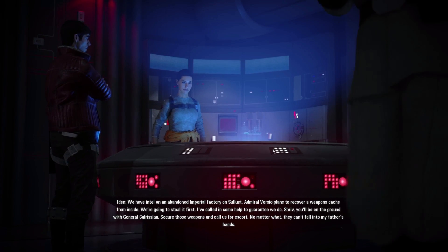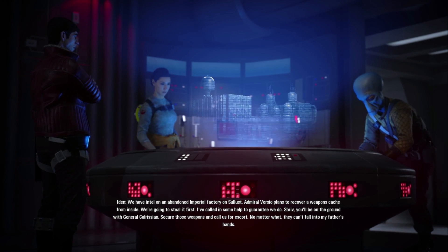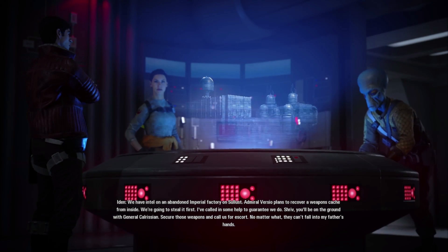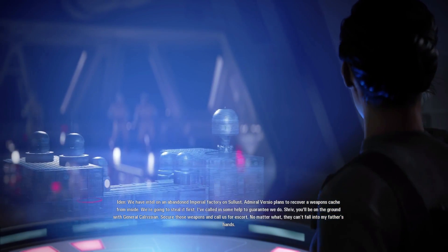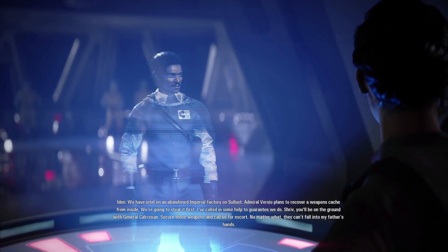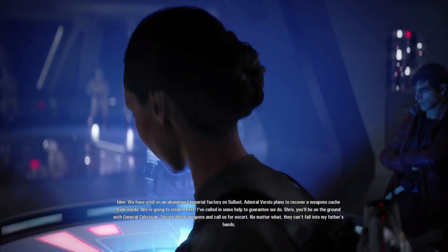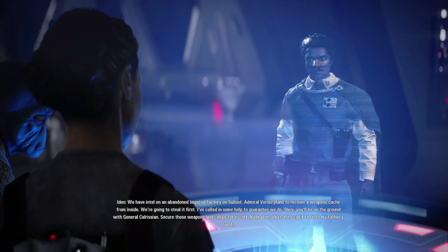We have intel on an abandoned Imperial factory on Sullust. Admiral Versio plans to recover a weapons cache from inside. We're gonna steal it first. I've called in some help to guarantee we do. Shriv, you'll be on the ground with General Calrissian. Secure those weapons and call us for escort. No matter what, they can't fall into my father's hands.